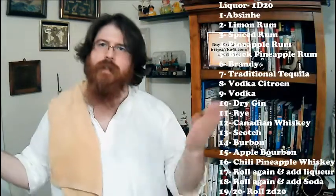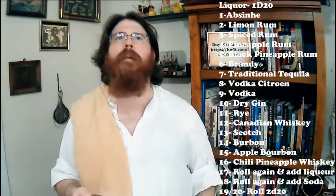Now you may be familiar with other mules, and let me tell you, this one's going to be probably nothing like any of them. Our next thing is to pick the main liquor — that's going to start with our D20. We got a five. Five is black pineapple rum according to the liquor's chart. Five is black pineapple rum.